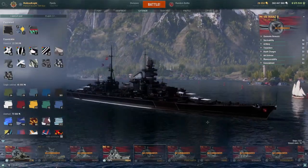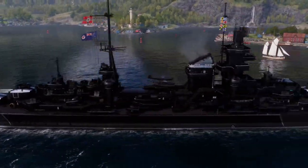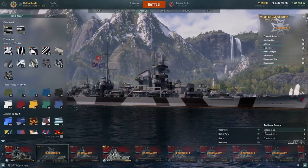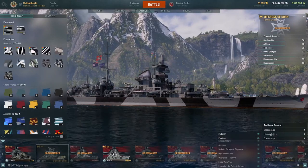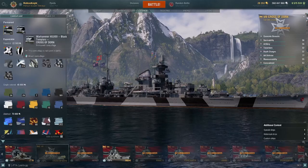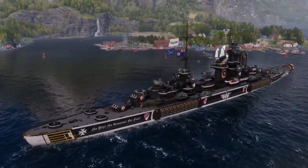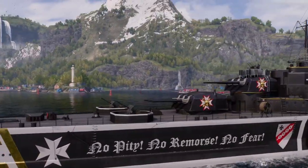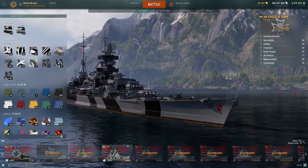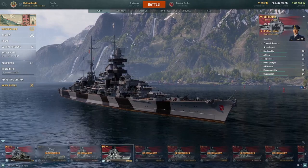We also have the Mines B, which will be available this year for the Black Friday event — the camo looks pretty cool. There's also the Cross of Dorne camo, which is a bit different but if that's your thing, there it is. Cross of Dorne is also a Mines clone, so we essentially have three versions of Mines. Mines, Mines B, and Cross of Dorne are all the same ship with the same stats — it's pretty much just Mines sold again and again.